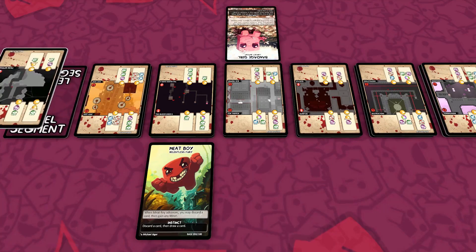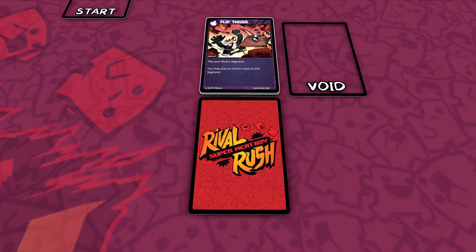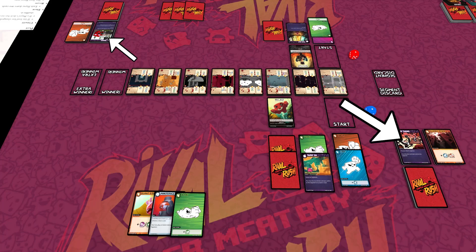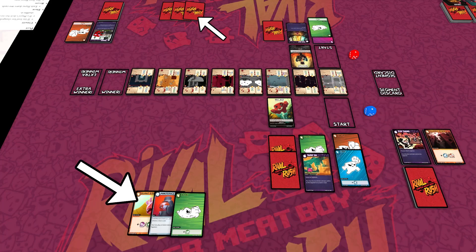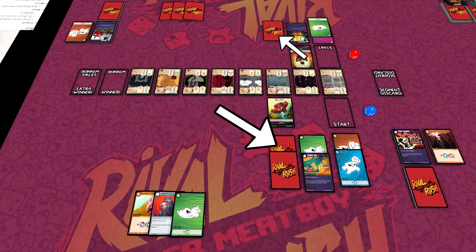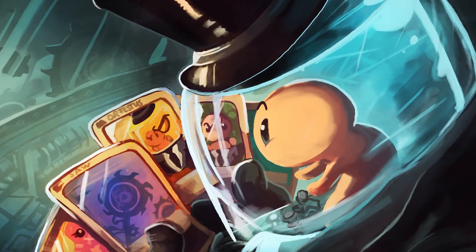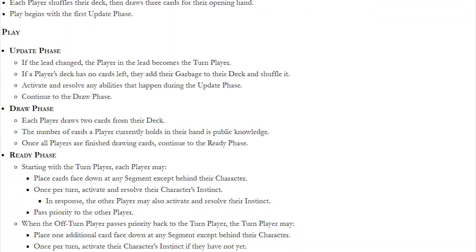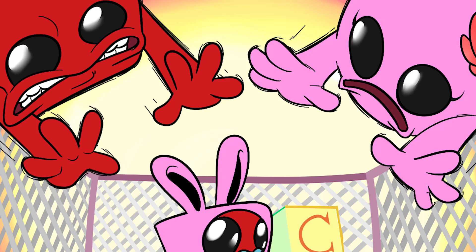Both sides of segment cards are public knowledge, and players may look at the other side of a segment card at any time. Discarded cards are placed into their owner's garbage. Deleted cards are placed into their owner's void. The cards in each player's garbage and void are public knowledge and should be kept face-up. The number of cards in a player's hand, the number of cards placed face-down, and the number of cards remaining in a player's deck are public knowledge. Sometimes tricky situations emerge, and the exact timing of when a card effect happens will have a big impact on the game. The comprehensive rules on RivalRush.com should clarify every step of the turn and resolve any ambiguous situations.